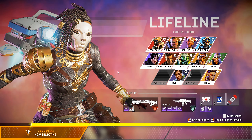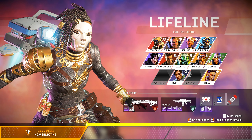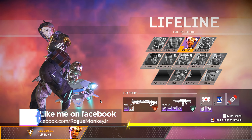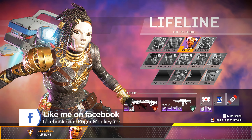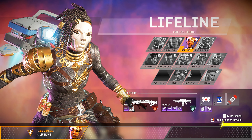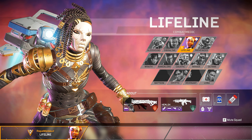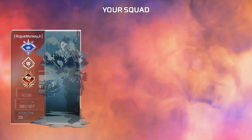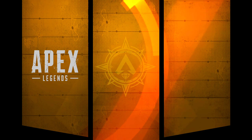All right, so after a few minutes of waiting we are in, and this looks like a pretty nice setup. Full purple attachments on the Hemlock and a Mastiff, purple body shield, purple backpack. We saw a couple of ghost flyers in the little loading screen, so I think this is gonna be pretty intense judging from the attachments. I don't like the sight on the Hemlock though — who actually uses the 2x4?